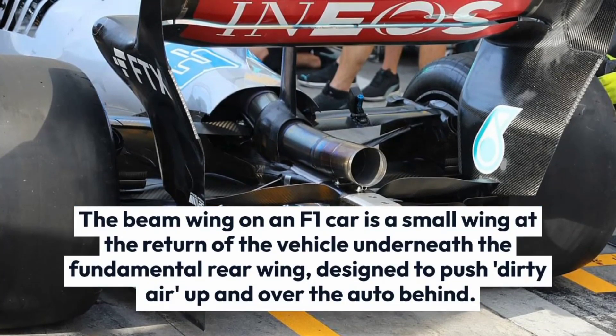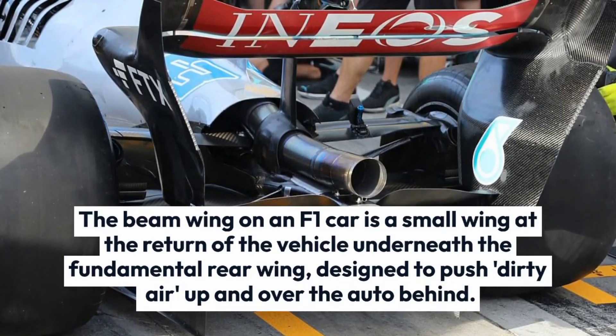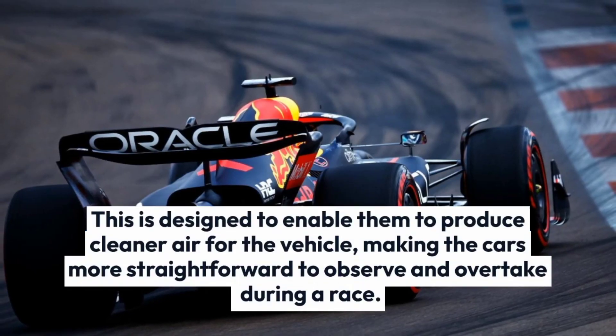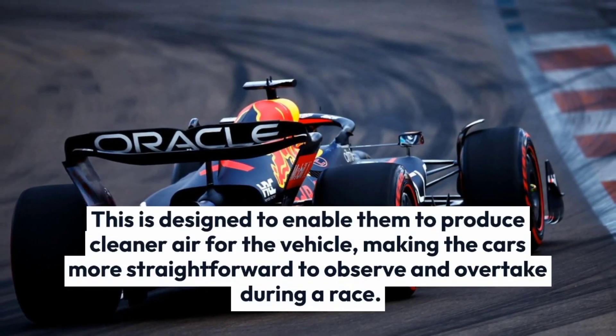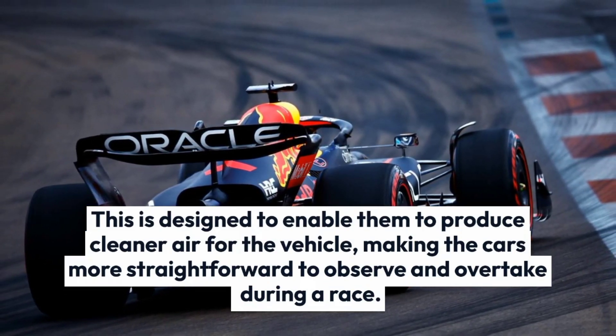The beam wing on an F1 car is a small wing at the rear of the vehicle, underneath the main rear wing, designed to push dirty air up and over the car behind. This is designed to produce cleaner air for the vehicle behind, making the cars more straightforward to follow and overtake during a race.